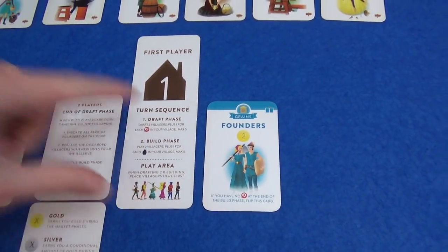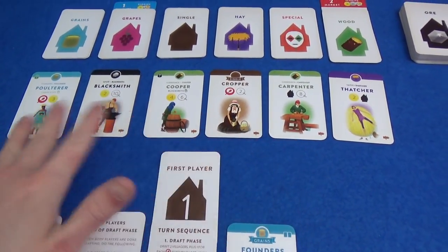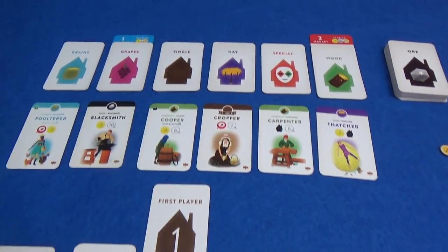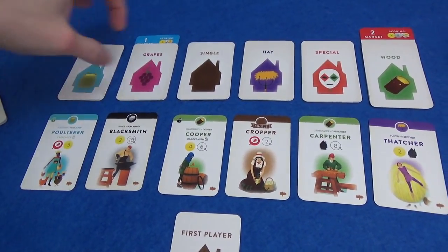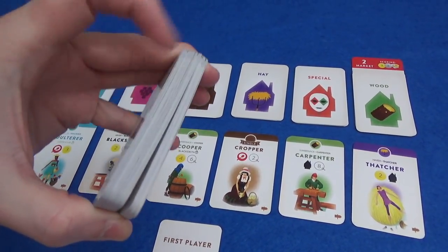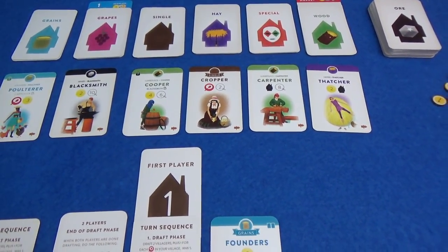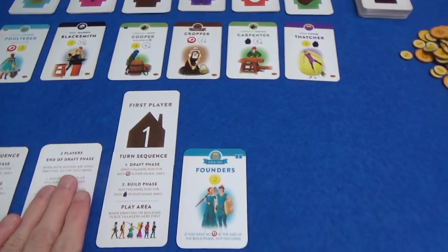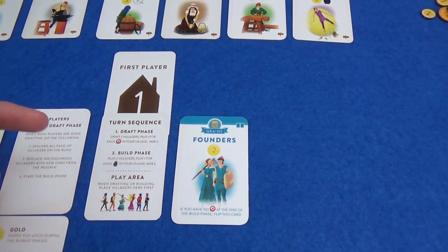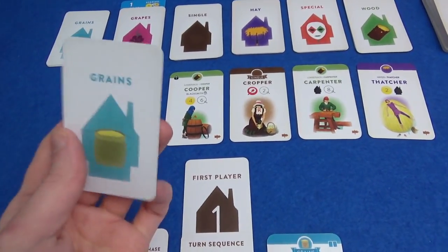So in a round of the game, we first start with the draft phase. We are going to draft two villagers. The villagers that we get come from here. Now this is static — this is going to be the same six at the start of every game, but there are different villagers put into these stacks at the top every game, and we have this pile that's the reserve. So a lot of variety just in the main deck.